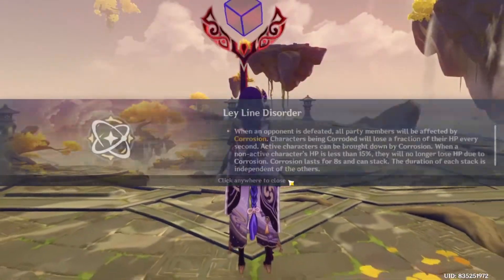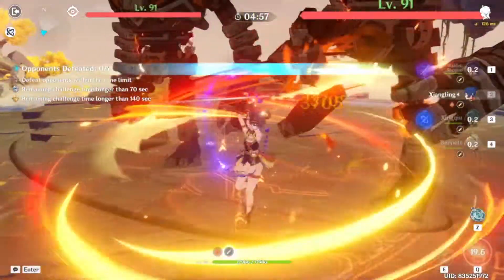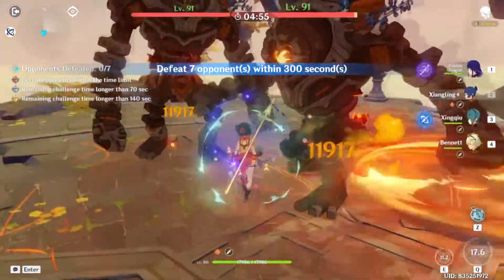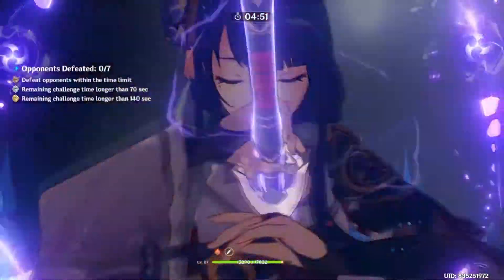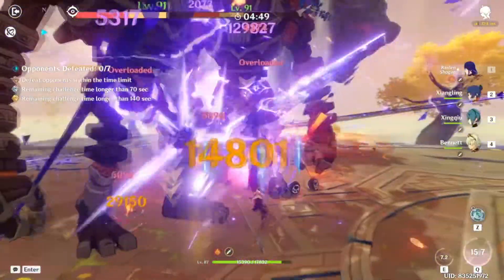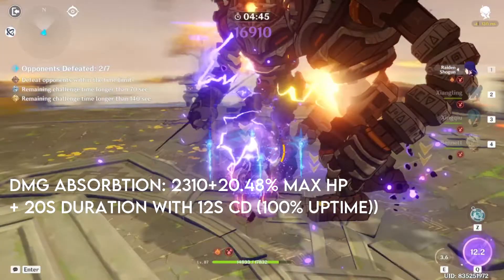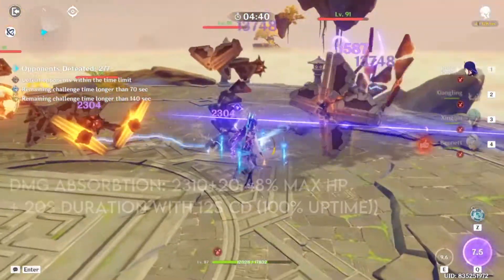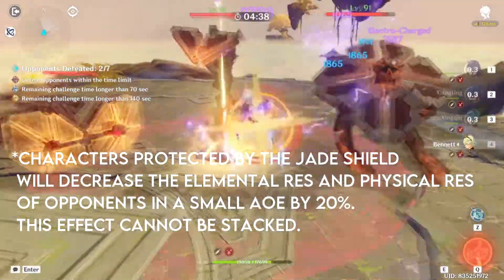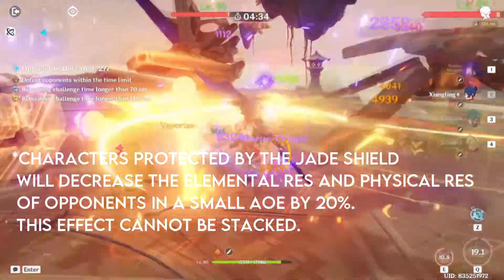On the other hand, there is Zhongli, who is a 5-star polearm user from Liyue and the Geo Archon. Zhongli is a type of character who makes any party better because of his overpowered shield, which is quite unbreakable. By holding his elemental skill, he also debuffs enemies so your DPS will deal more damage to the opponent.